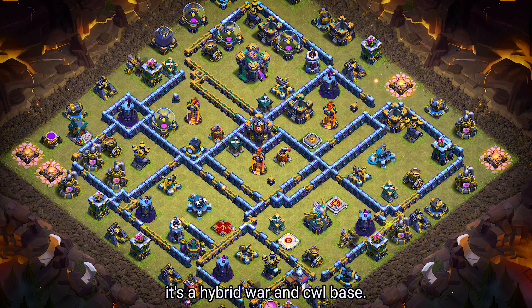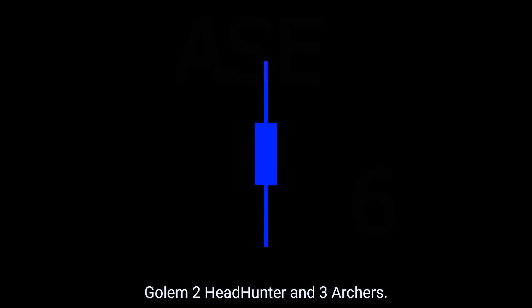Base number 7. It's a hybrid war and CWL base. For clan castle troops, use 2 ice golems, 2 headhunters, and 3 archers.